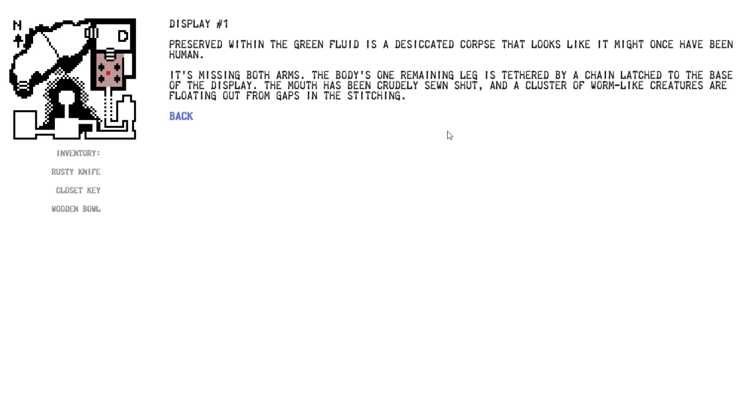Display case one. Preserved within the green fluid is a desiccated corpse that looks like it might have once been human. It's missing both arms. The body's one remaining leg is tethered by a chain latched to the base of the display. The mouth has been crudely sewn shut, and a cluster of worm-like creatures are floating out of the gaps of the stitching. So this is probably what exactly happened to us when we died the first time, when he talked about adding us to the collection.